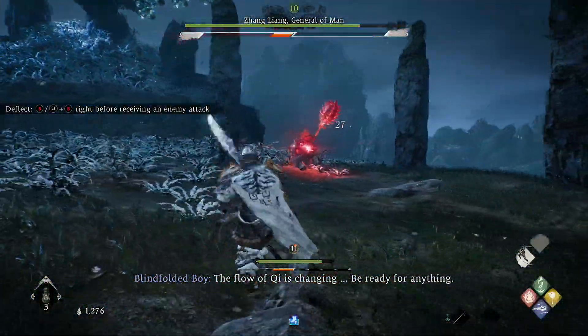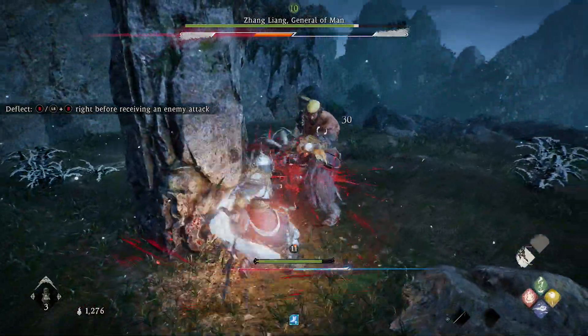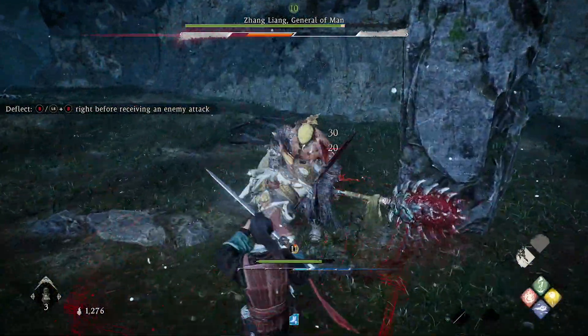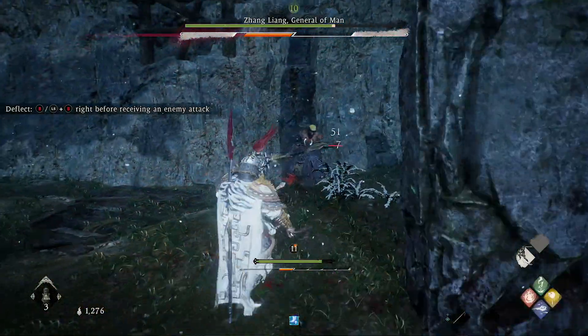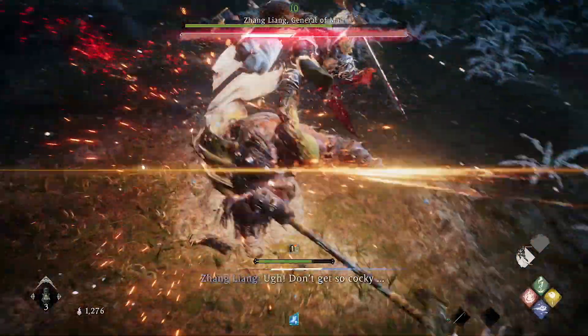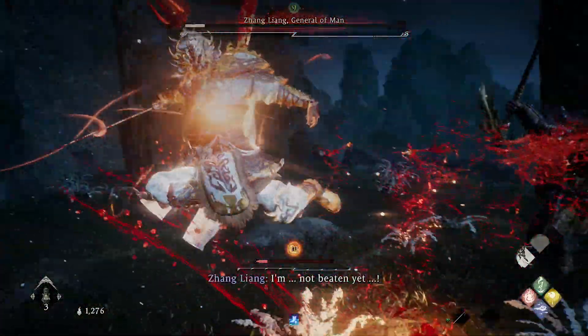So in phase 1, just go on the offensive — just batter it as much as you can until you see the red attack. Once you see the red glow, get ready to deflect. Deflect and then go in with a heavy attack, and that is all you need to do for phase 1. It is that simple.